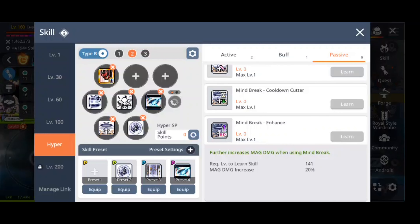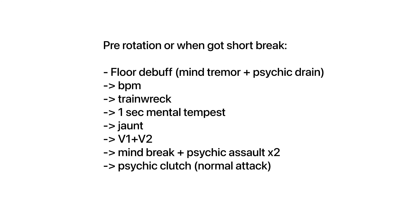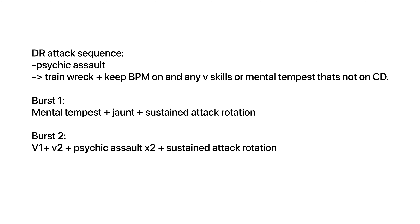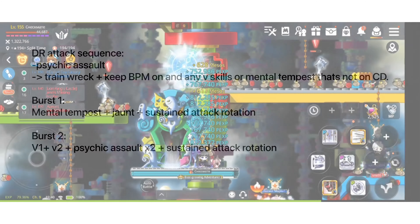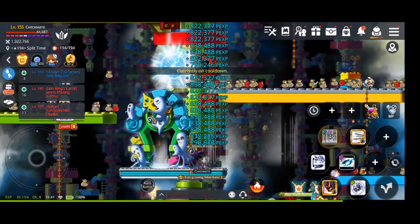For hyper skills, I suggest using the Psychic Grab boss point, which increases your recovery rate of psychic points, along with the FD for Psychic Grab and the extra strike to get 11 hit counts. The last two hyper skills I suggest are Mind Break cooldown cutter and Mind Break enhance. Mind Break stacks up to 5 times at 5% MD each, and the enhance adds 20% on top of your stacks — that's pretty good.